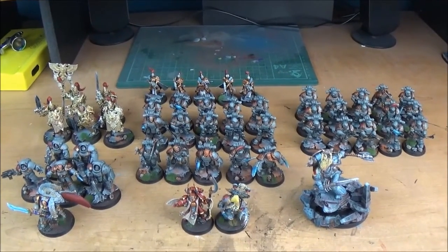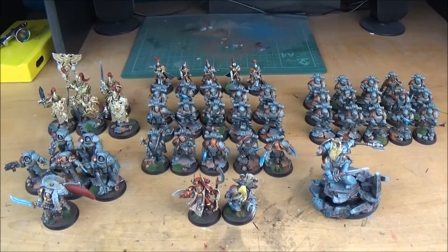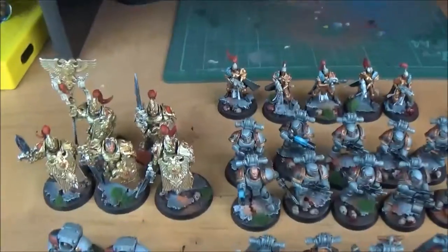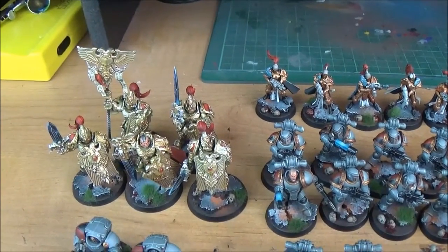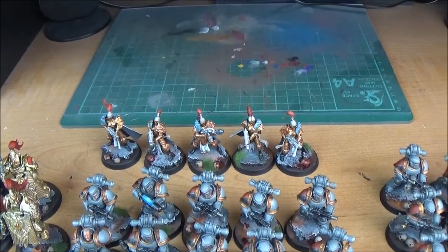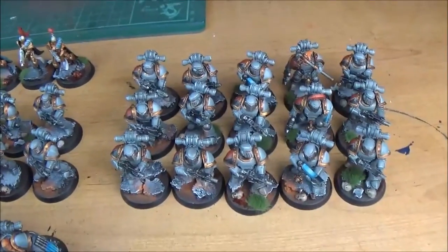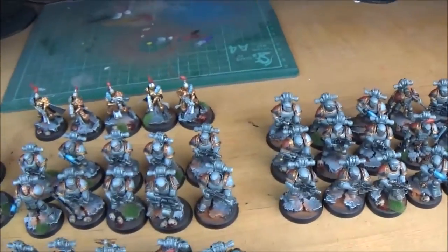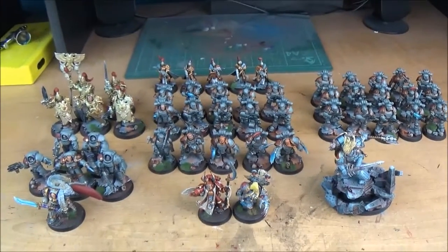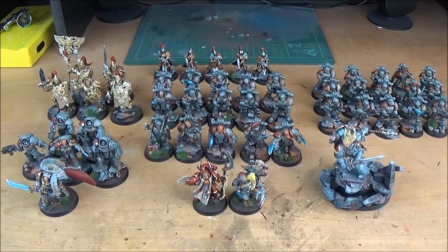Let me know in the comments how many points this entire thing would be: five Tartaros terminators with autocannon, power sword, and volkite charger; Custodians with swords, spear, shields, and a vexilla; five Sisters of Silence with one flamer and four bolters; ten marines; five Wolf Guard; another fifteen marines; three heavy bolters; two plasma guns; one melter gun. I bet for very little money you've got around 1,500 points quite easily — add two rhinos and you're off to the races.